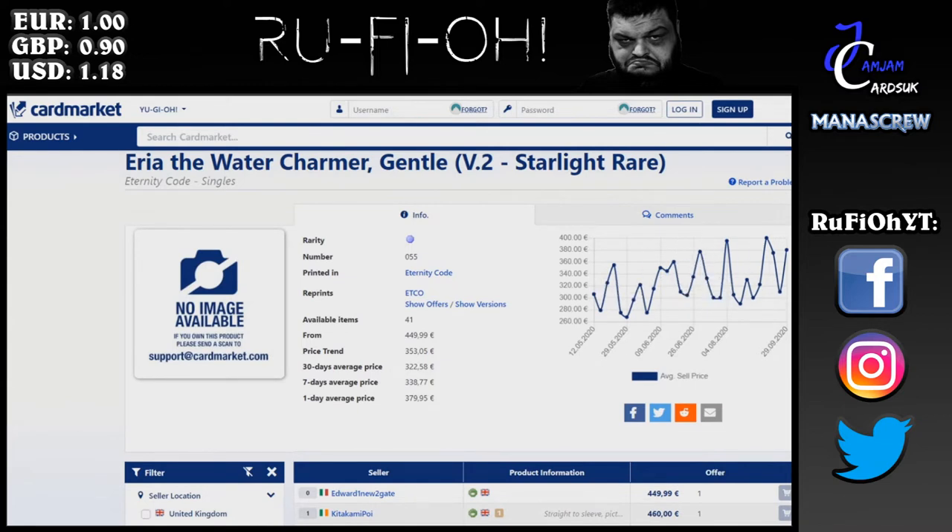Lyna the Light Charmer — another reason why it keeps going up, you don't need me to tell you. The overall price trend is going up. We are seeing much bigger spikes up and down on this one, which is more natural for a newer card. But overall the trend is heading upwards — the price trend is 353 euros, however the minimum you can get one for in English is 450 euros. Expect this to continue to go up over time.